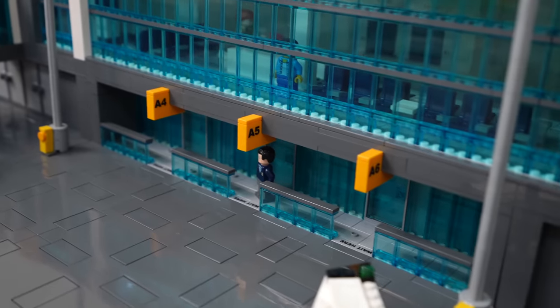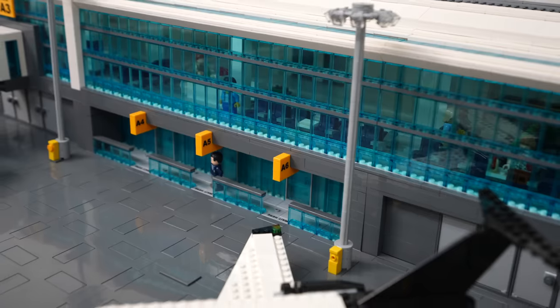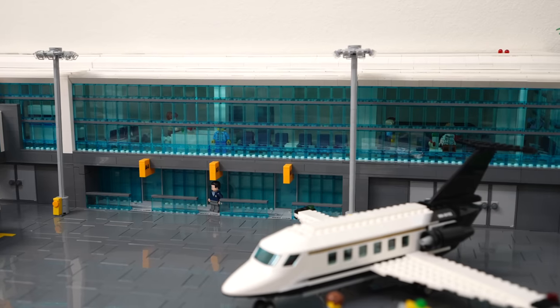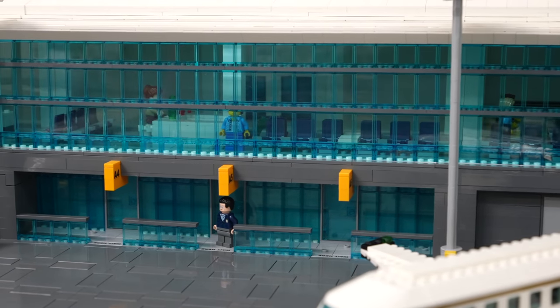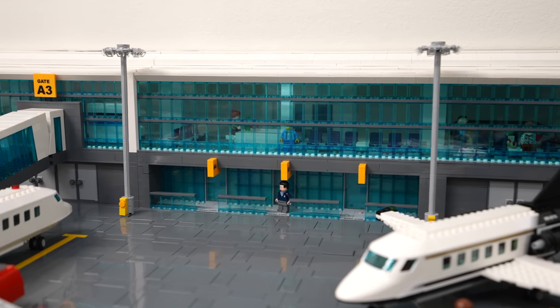We also added ground gates to the north end, intended for smaller planes and regional or spillover flights that use smaller planes that can be docked on the ground. There are three ground gates total, and there are elevators in the terminal which bring passengers up and down. We continued the lighting on this side as well to tie everything together.